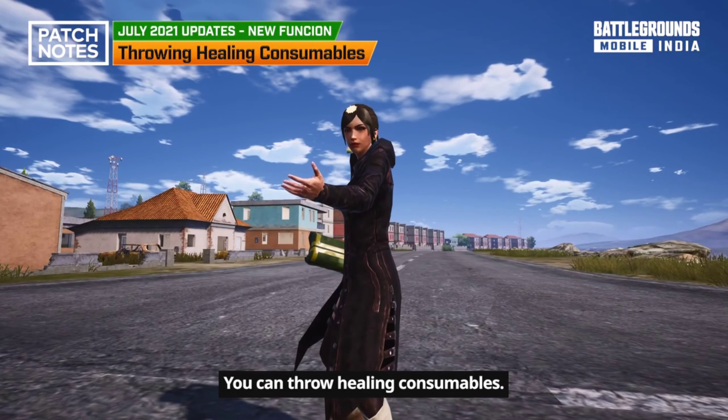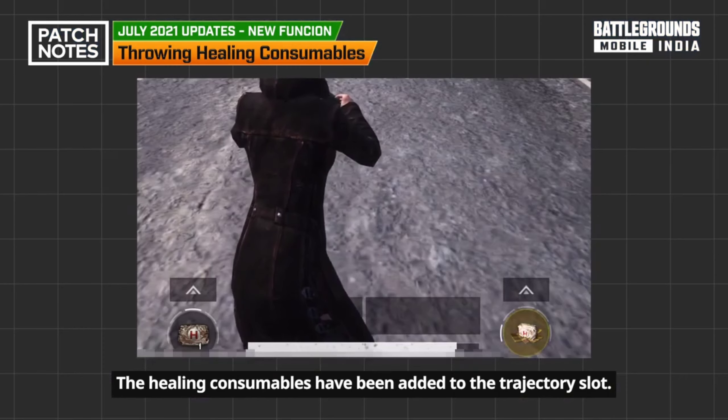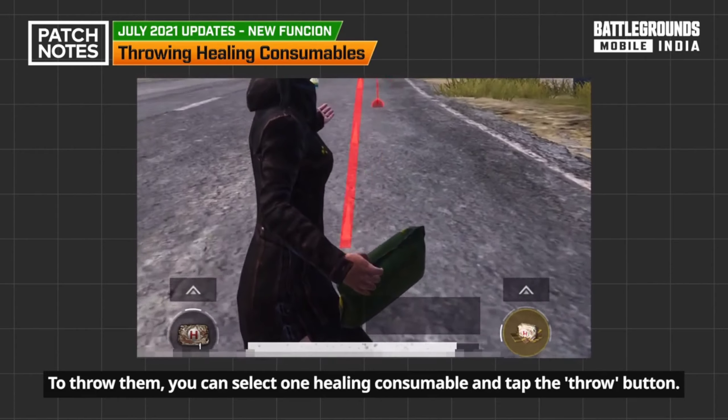You can throw healing consumables. The healing consumables have been added to the trajectory slot. To throw them, select one healing consumable and tap the throw button.